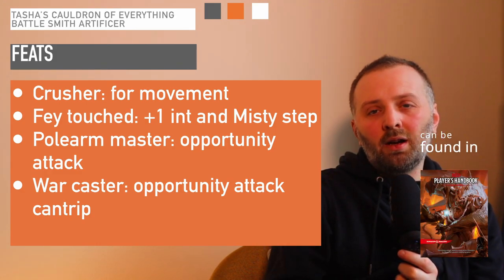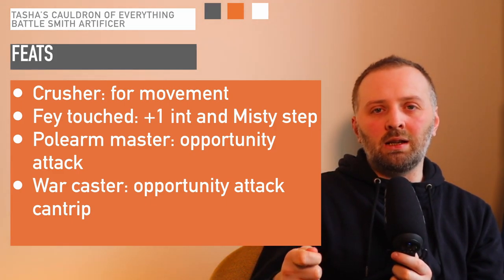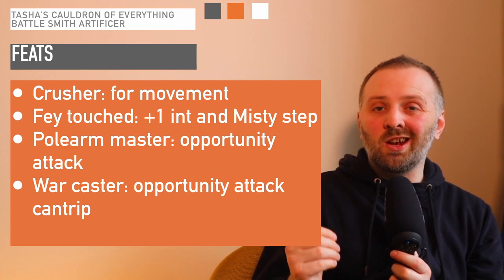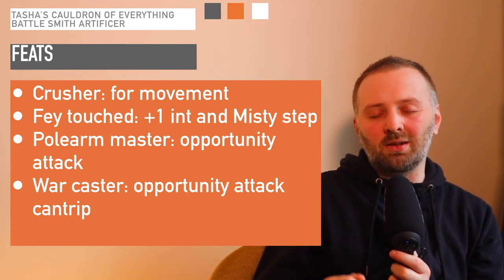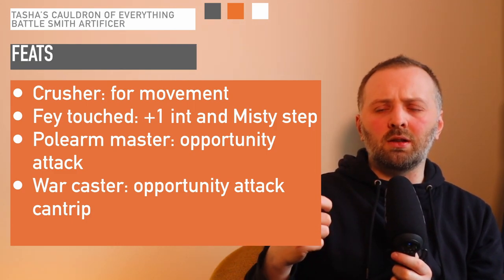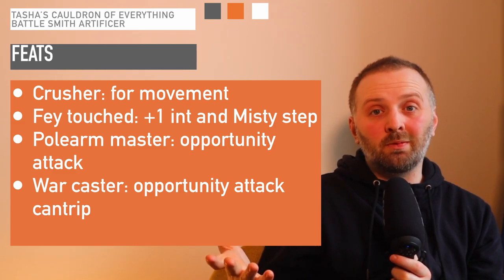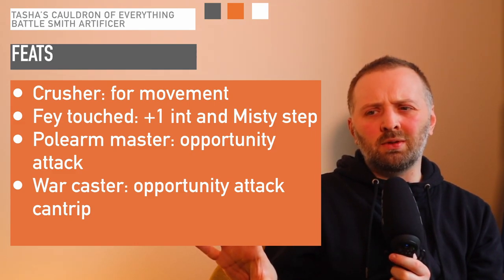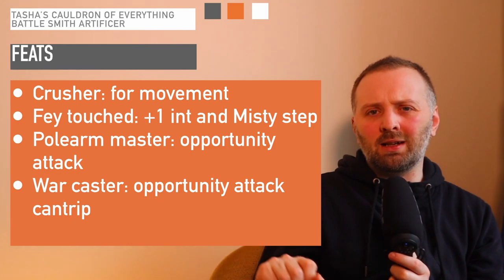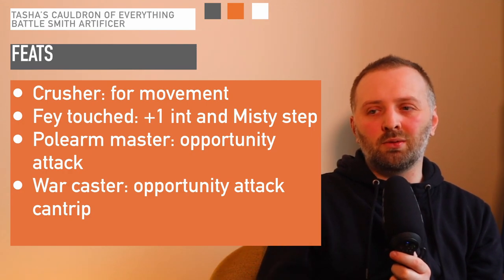The next feat is Polearm Master. Because you have access to martial weapons, you get access to glaives, spears, and that sort of thing. Polearm Master is fantastic because if something comes into your range, you can use your opportunity attack against them. And finally, War Caster. With opportunity attacks, it normally has to be a melee attack, but with War Caster you can use a cantrip instead. Spell slots are very expensive when it comes to the Artificer's action economy, so I recommend a cantrip. As soon as you hit level 5, a lot of the cantrips double up in damage, so choose your cantrips wisely.